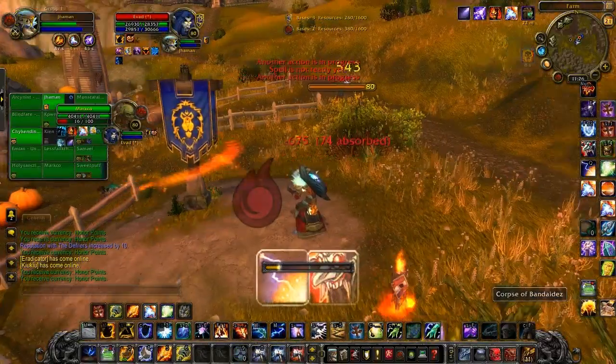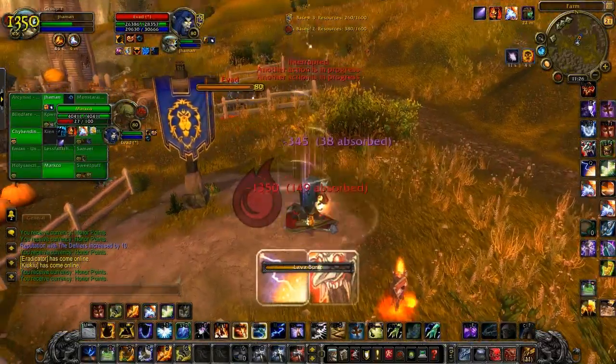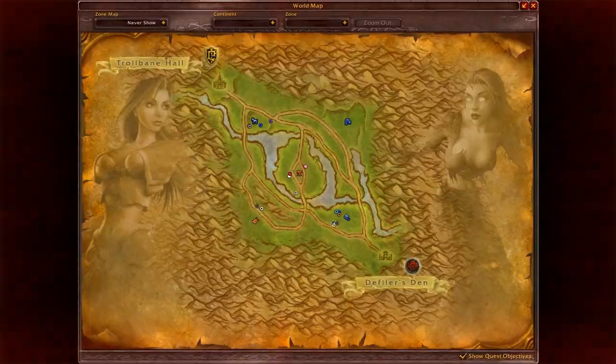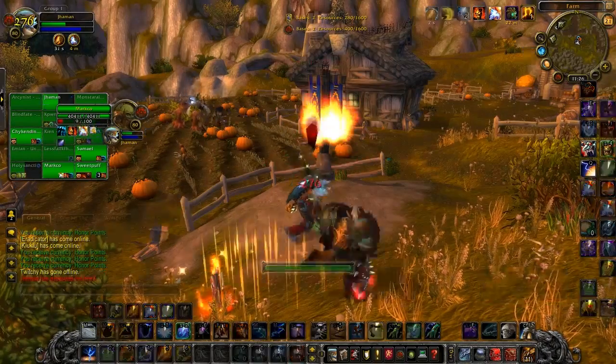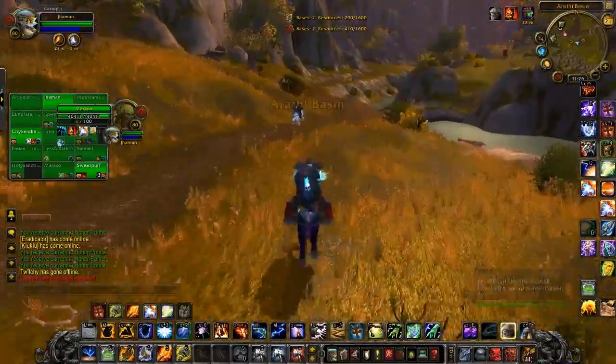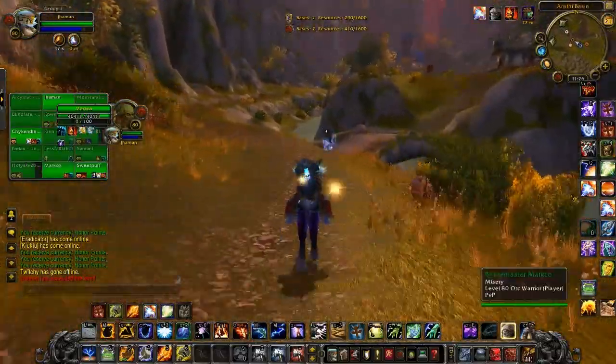And of course don't forget the healing in 4.0.1 — Healing Surge is ridiculous. I can heal almost as good as a Resto Shaman without Earth Shield. My Healing Surge crits for around 11k to 12k.